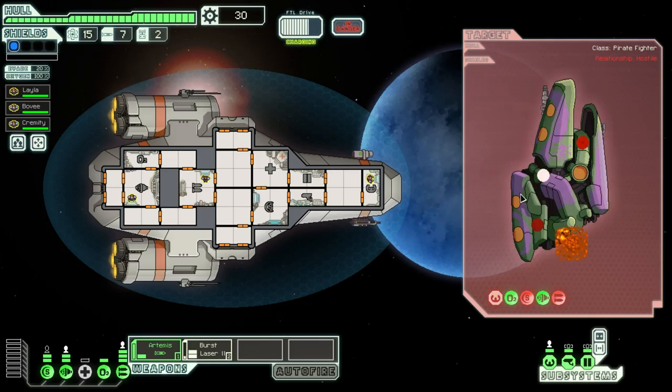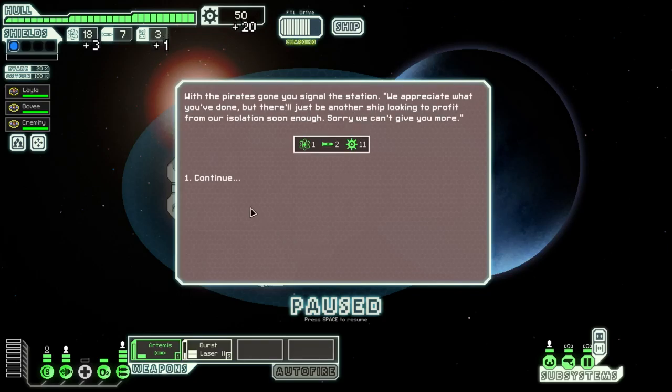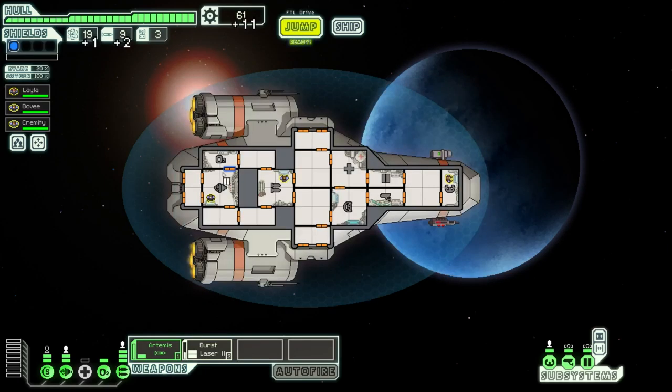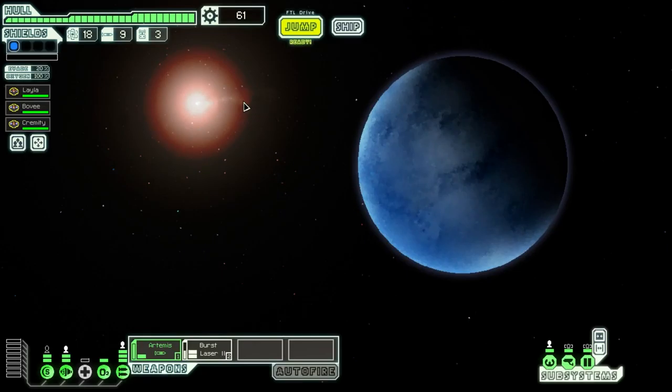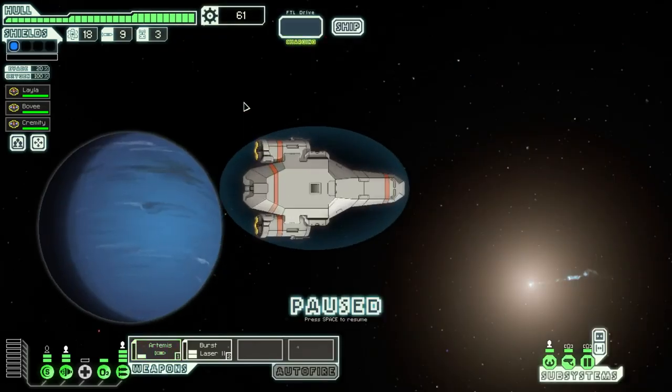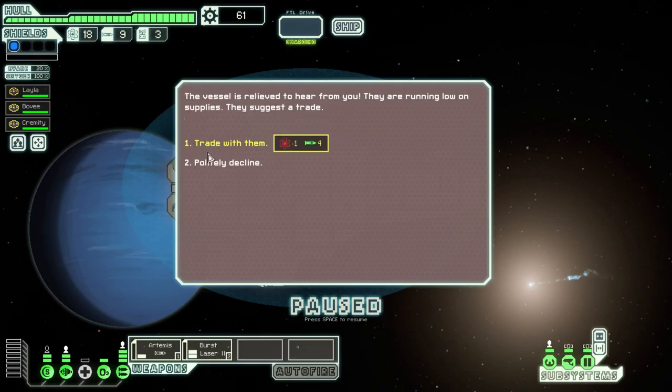Let's just take another shot with the laser. We've got Layla, Bovee, and Kremity here. And that's that pirate down — that was quick! Let's peek through the remains. Pirates had the signal station. 'We appreciate what you've done, but just another ship looking to profit.' Yes, too true. All right, let's jump to a distress beacon — it's usually good for getting a little bit more scrap.